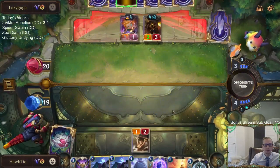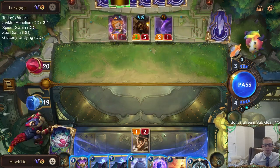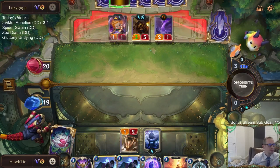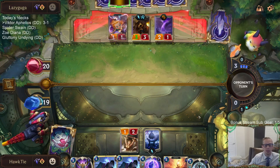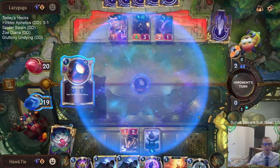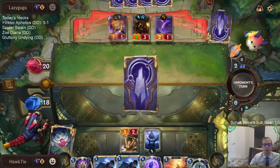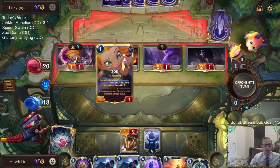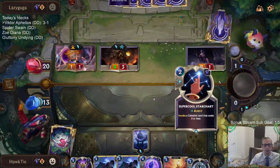I wonder if they're scared of Hush. If they waste a Hush on a Warrior that's good for me in the aggregate, because then they won't have the Hush for a Victor later. But the problem is that this Zoe is leveling up very quickly - and that's the downside to a Hush on a Warrior, I just don't really have the time. If Zoe levels up, we're in a lot of trouble.